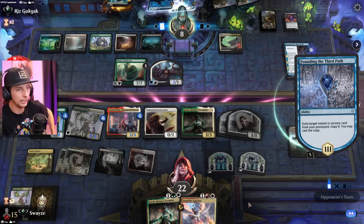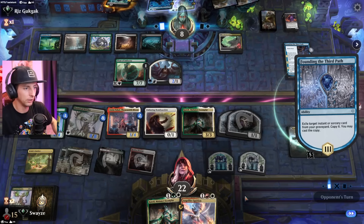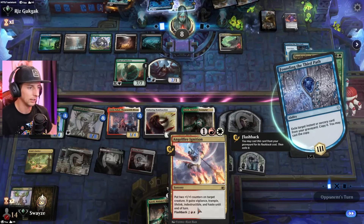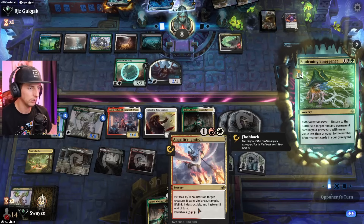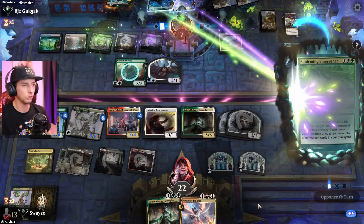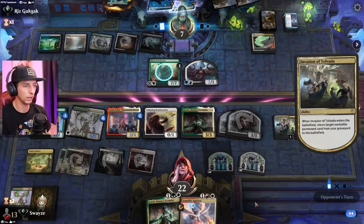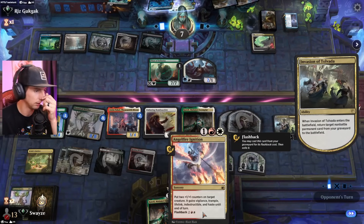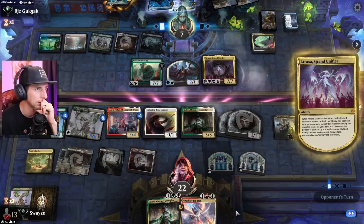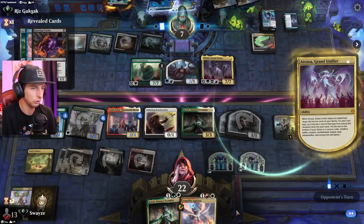Oh my gosh, what a card and a half! I could use it to pump up the Brawler giving it first strike — wait, no, just indestructible. Trying to get around Atraxa's life gain. If I can give it first strike I can smash through, but this doesn't give first strike. Atraxa's going to be the real issue with all that extra life gain.